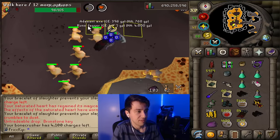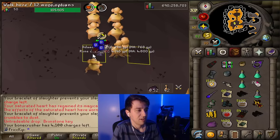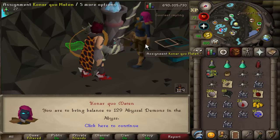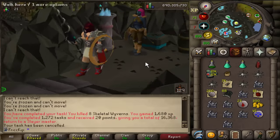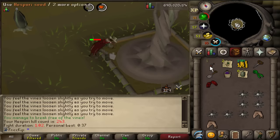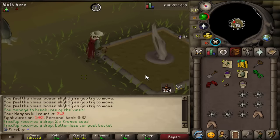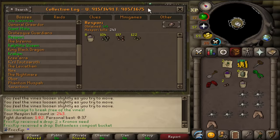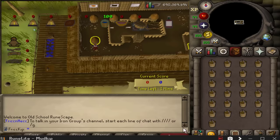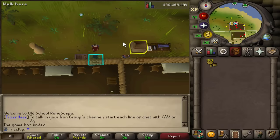Abyssal Demons in the abyss — do I want to do another Sire task? I will decide tomorrow. I'm gonna do Trouble Brewing for the rest of the night. Today we get buckets. Eight buckets in 243 KC — I should have only expected about seven at this KC, so lucky. I've been doing this thing at Trouble Brewing for a couple days now but kept forgetting to record a clip about it until now, which is how to save time at Trouble Brewing.